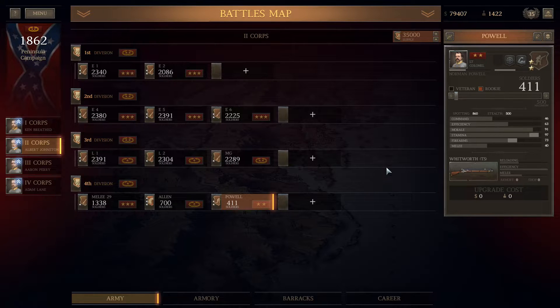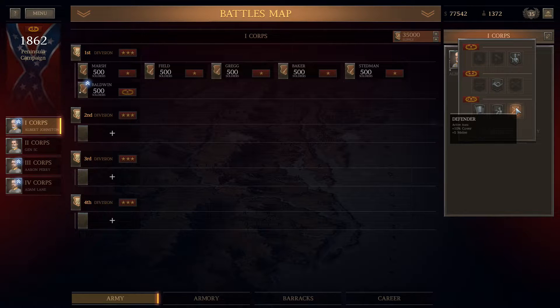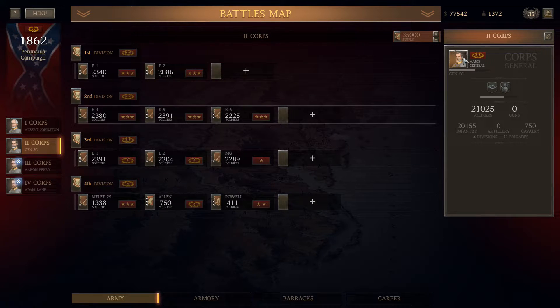This guy does not have a pretty big distance, even with the general, to getting his third star — he has to get a lot of kills. I go ahead and pour my best unit into this guy. I hadn't intended to take him back to 750, but why not. Albert Johnson — I'm going to end up moving him.